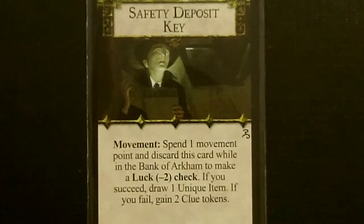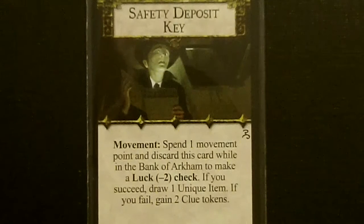His second random common item is the Safety Deposit Key. During the Movement Phase, you can spend one Movement Point and discard this card while in the Bank of Arkham to make a Luck minus two check. If you succeed, draw a unique item. If you fail, gain two Clue Tokens. Joe starts off at the Police Station, which is pretty close to the Bank, so a pretty good draw for him.